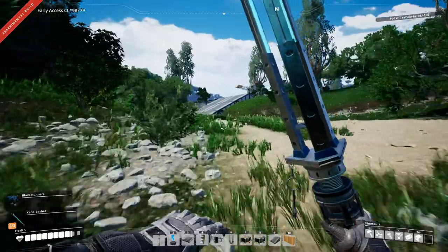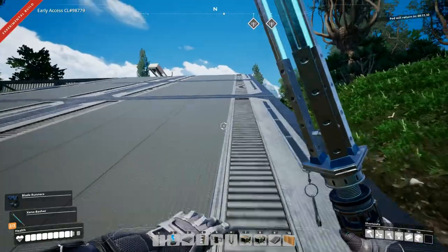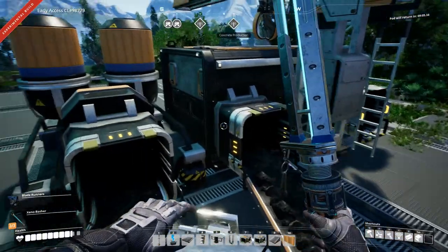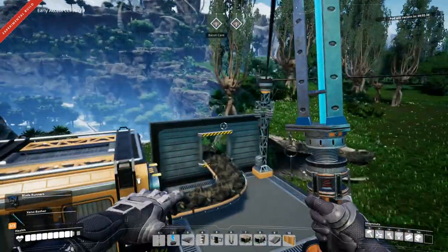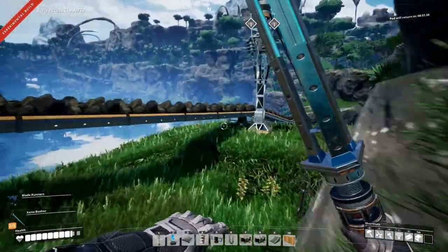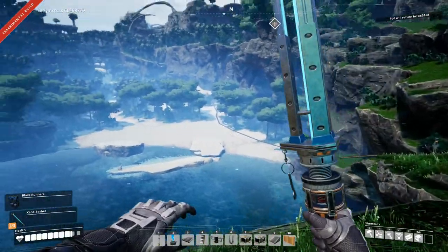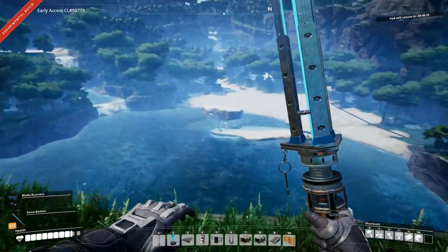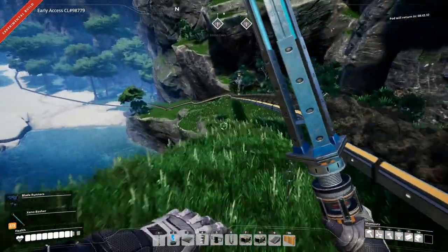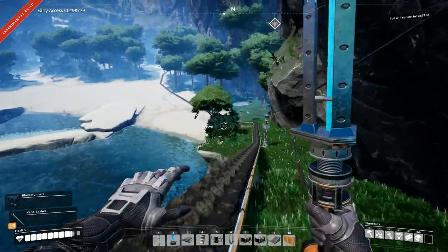Over here we have a new truck station and a new platform. This truck station is bringing in coal and it's already full. And if we run down here, we can see that the coal is down in this hole — you can see the belt going all the way down there and into the forest. It's down in what I would call a crater.